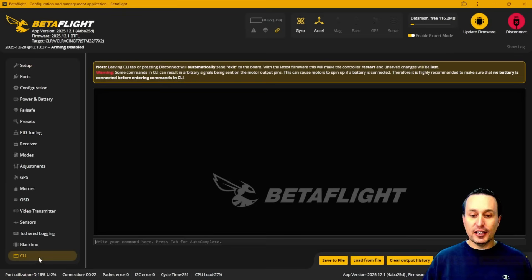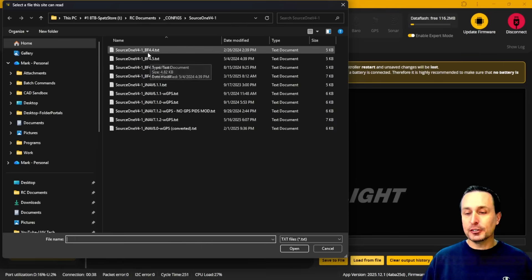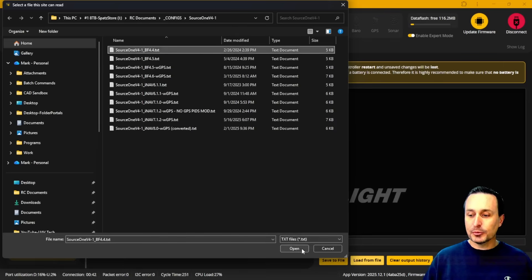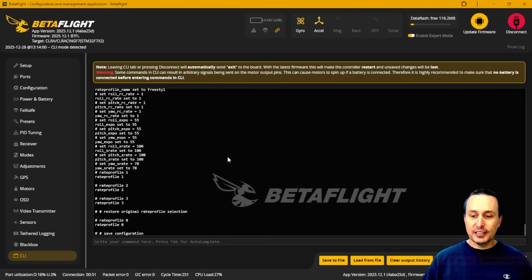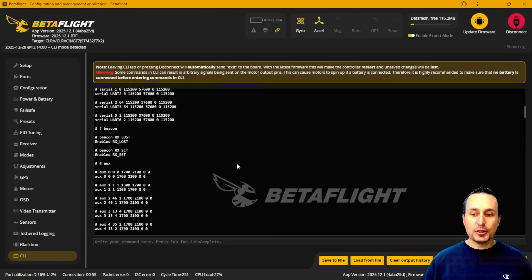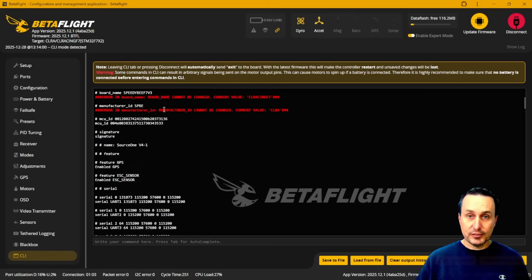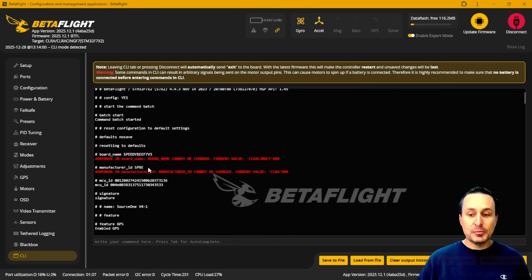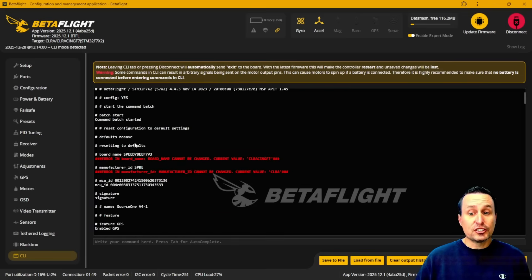Once you've saved your settings and upgraded the firmware to Betaflight 4.5.12, go into the CLI and do a 'load from file' and select your saved settings. I'll show two examples: one coming from 4.4, another from 4.5. When it first loads, go to the top and look for any red lines — those indicate rows that are going to be ignored. The board name and manufacturer rows will be ignored, which is fine. If you switch flight controller boards, it will leave those at default — no big deal.